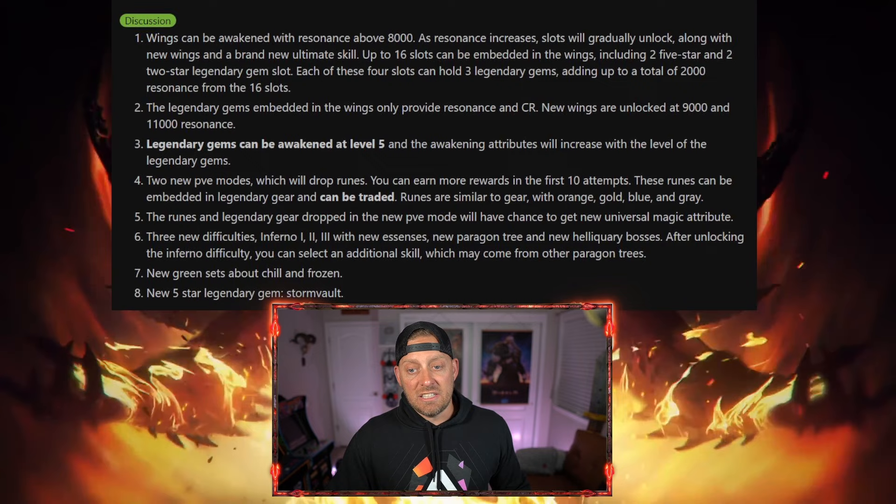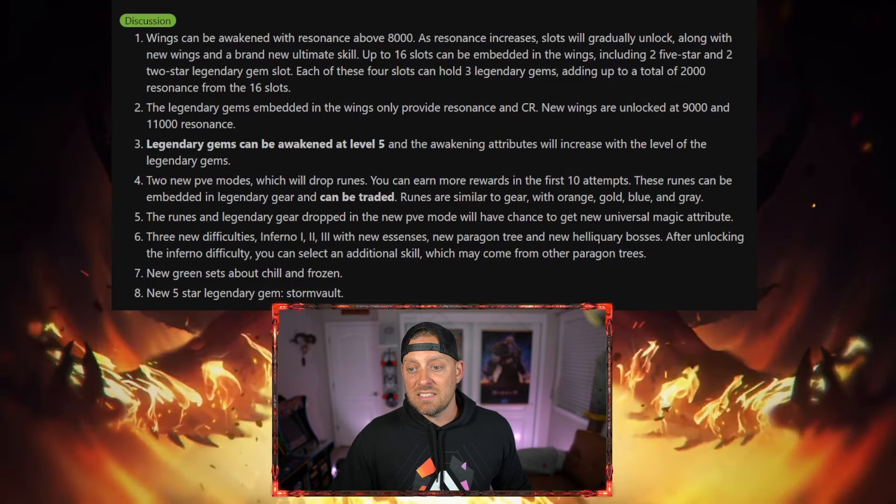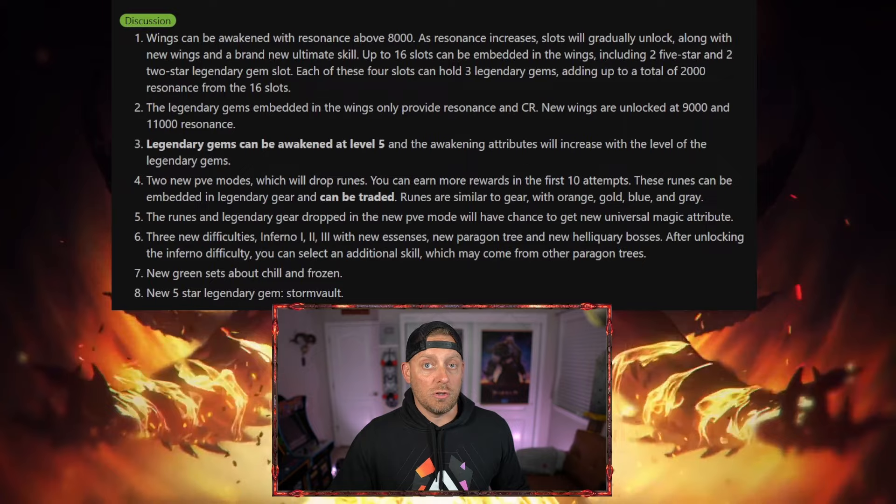Number 5: the runes and legendary gear dropped in the new PvE mode will have a chance to get new universal magic attributes. I showed this yesterday — magic attributes coming with the gear. It didn't seem like much since we already get magic attributes with gear, but this is possibly a different way to modify gear, or even a new rework on how we use our gear currently inside of the game.